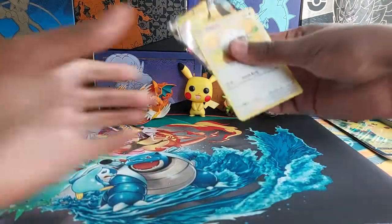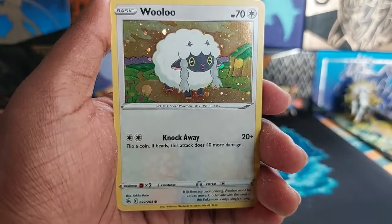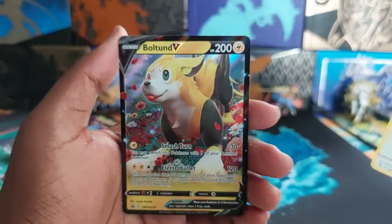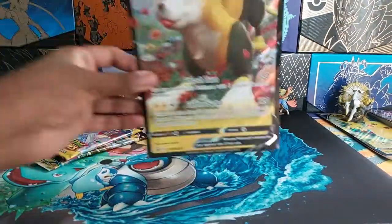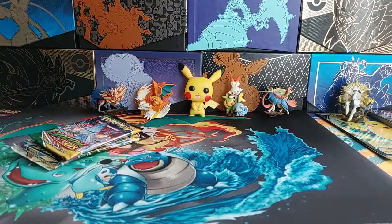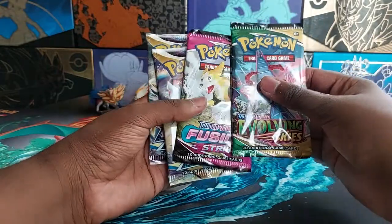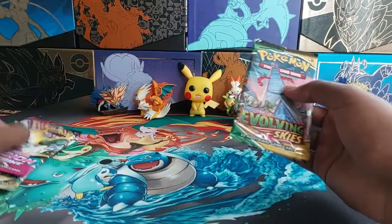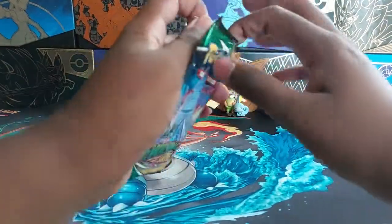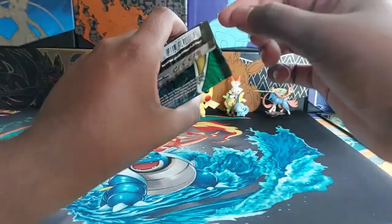First of all, here's a really nice Wulu holo — not a promo though. And then there's the Boltund V which is a promo, and then there's the Boltund V Jumbo card. I feel like this was really random but the packs are Evolving Skies, Fusion Strike, and Brilliant Stars — just the one Evolving Skies pack. Like, why is it just there? Was this the set before Fusion Strike? I don't actually remember, it's been ages.